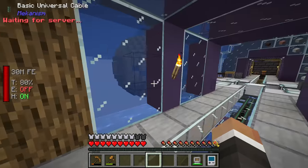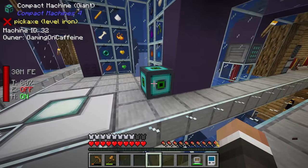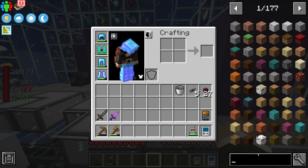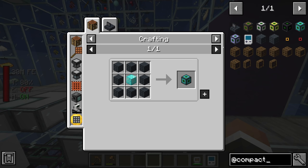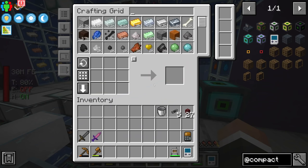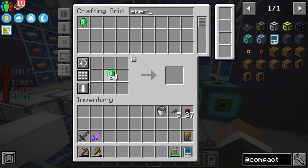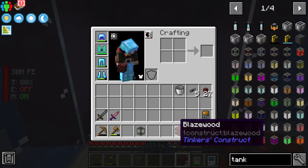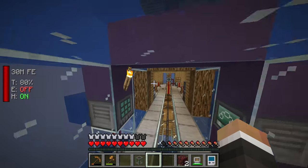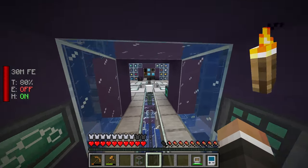We don't really have too much space in our base for an extreme reactor, so I'm thinking I'll craft up another one of these giant compact machines - in fact we could go for a maximum compact machine, which is a 13 by 13 by 13. The recipe is the same as the giant compact machine but requires a block of emerald instead of a block of diamond, and given that we have emeralds being generated by the sifting of overworld matter, that's fairly easy.